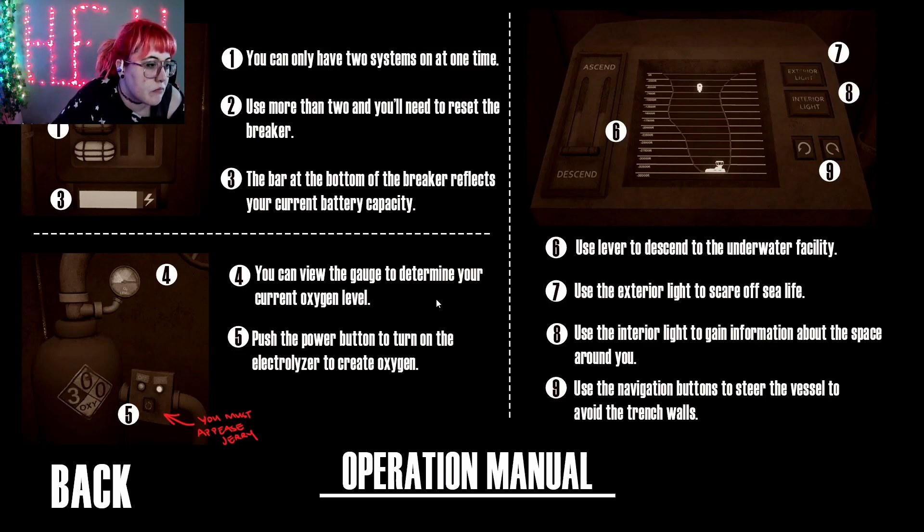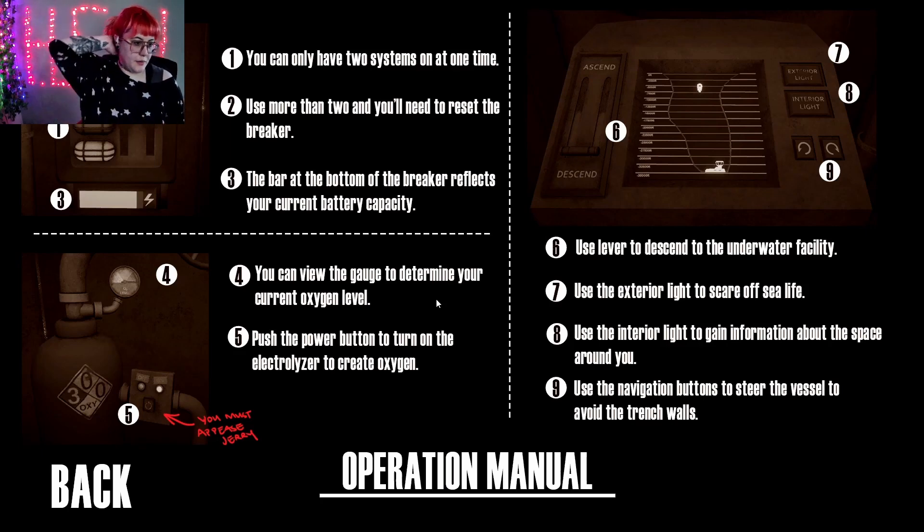You need to reset the breaker. View the gauge to determine your current oxygen level. I want to turn on the electrolytes to create oxygen. Use labor to descend to the underwater facility. Use the exterior light to scare off sea life. Use the interior light to gain information about space around you.